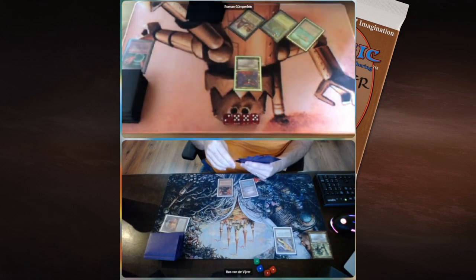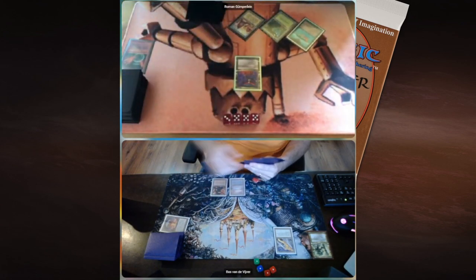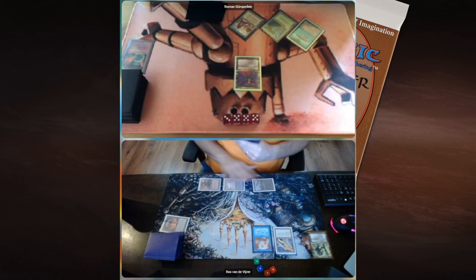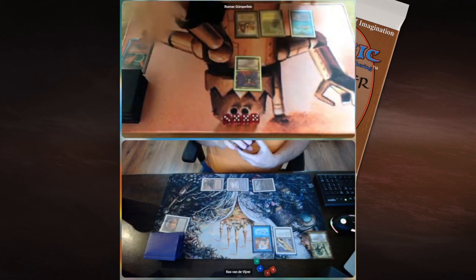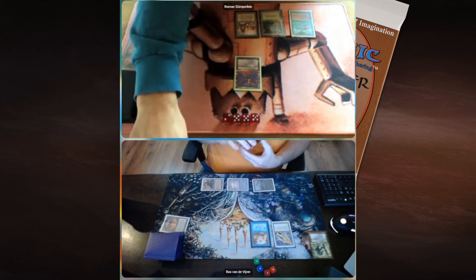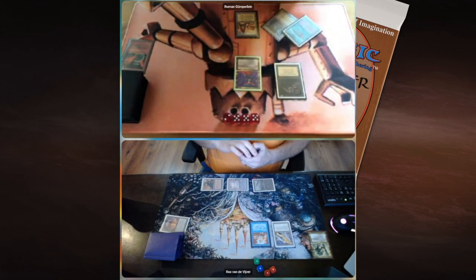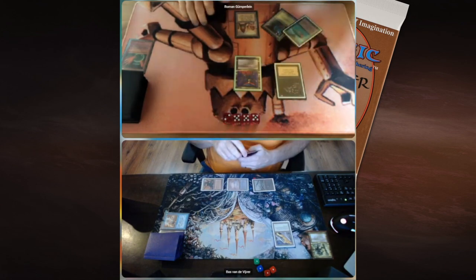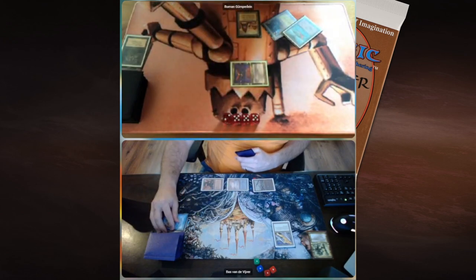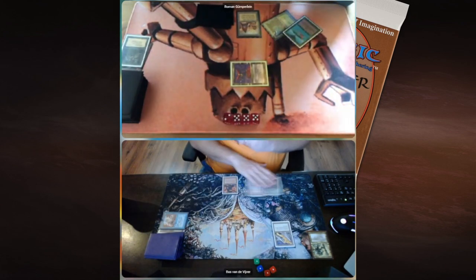Roman now has Xira ready. Boss plays a Swamp and then a Serendib Efreet — a 3/4 flyer from Arabian Nights that deals one damage to its controller each upkeep. This is not great for Roman. But there's a Terror from Roman. If I was Roman I would just cast it now — you don't know that Boss isn't playing counter magic. Now he's cast it and is attacking, putting Boss on nineteen. Boss plays a Mountain.